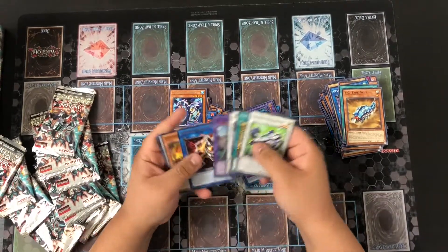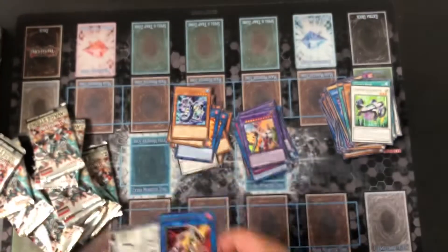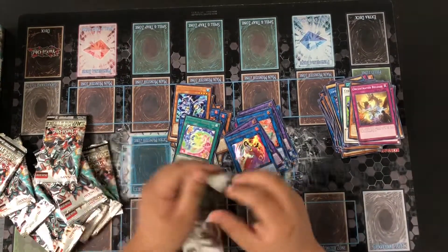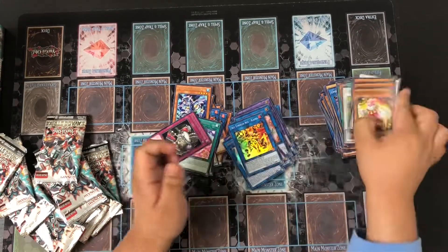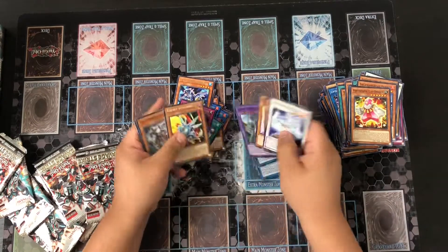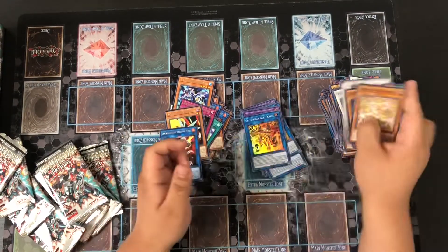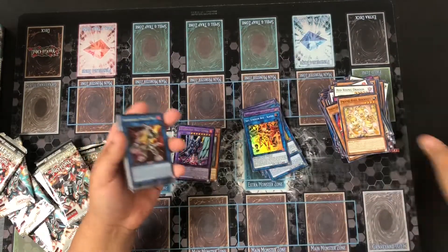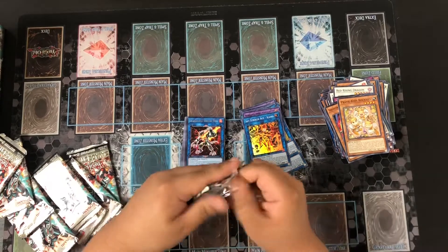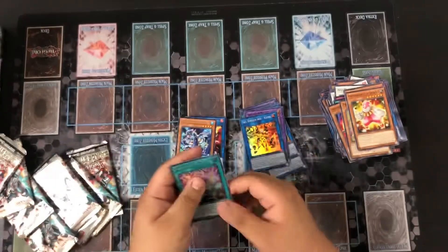So we pulled another ultra - Shiranui Supremacy. With the Special Edition, you're paying about the same price as a booster box but you're also getting six more packs and a bunch of promos, so that's really good value. It's usually good to wait for Special Editions to come out so you get more value out of your buck. We pulled a second Sunlight Wolf and then pulled a secret - Life Stage. That's one secret so far.